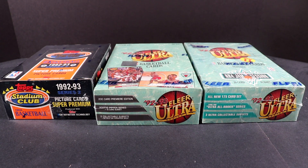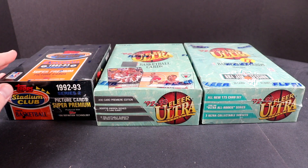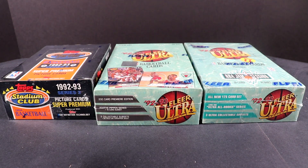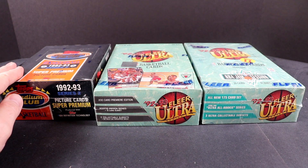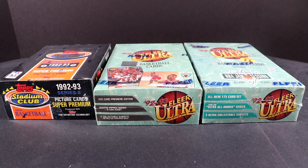Welcome back everyone to the Collector Channel. Today I'll be opening up some more boxes and packs from 1992 and 1993 basketball. I have three boxes here. I have Top Stadium Club Series 2, and this is the series that has the beam team cards — those shiny insert cards with really shiny borders on each side. They're really cool. There's a Shaquille O'Neal rookie beam team and a Jordan beam team, and then a bunch of other stars too. Those are the two main star cards to get.